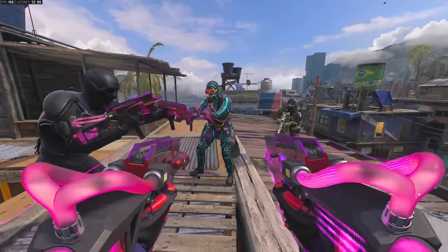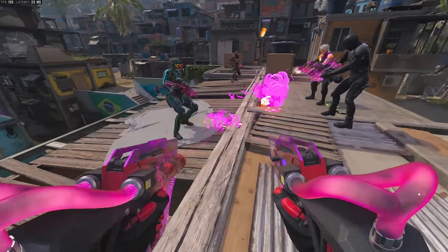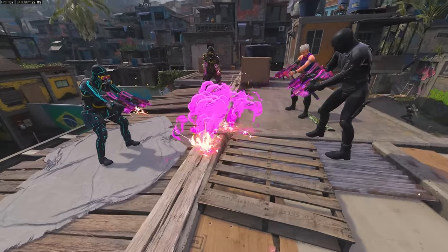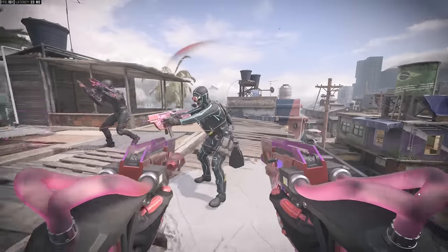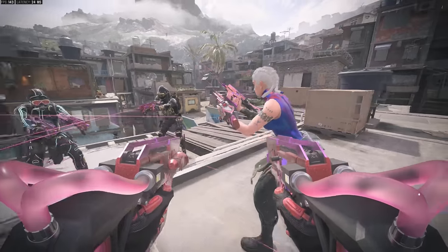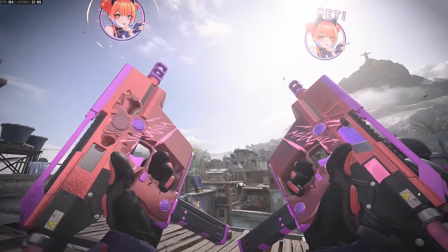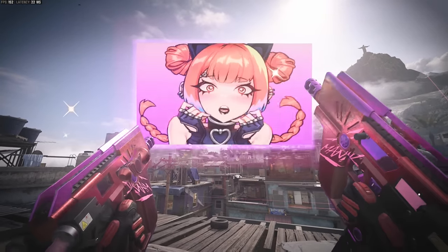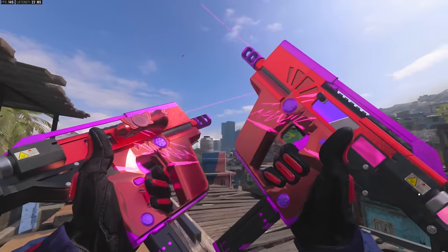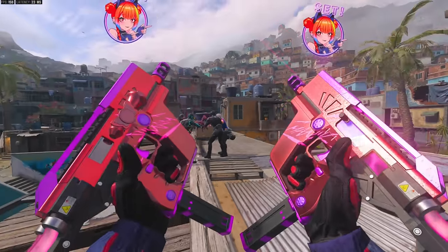Only you get to hear the weird cat noises when you shoot — when other people shoot this, they just see the tracers. Everyone sees the tracers. If you inspect the weapon, only you get to see the anime screen — this is what the inspect looks like for other people; they just look at the weapons with the default inspect. When you inspect, you get to see all the cool moving stuff, hear the jams, see the little GIF that appears — but no one else sees you jamming out.